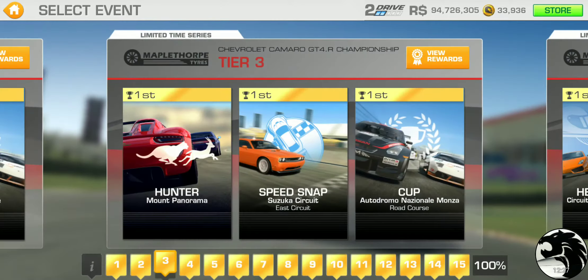If your car is just on the verge of going into red at this point, I would start the tier with the speed snap — get that done first, and then do the other two. It shouldn't really matter whether your car is in critical condition for Hunter or Cup this early in the series.